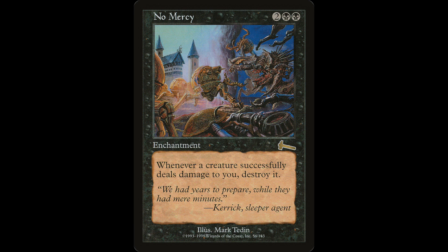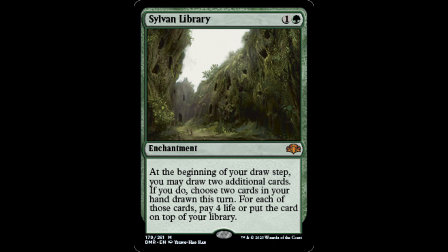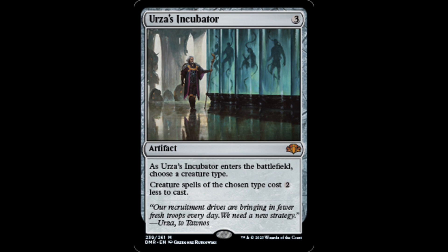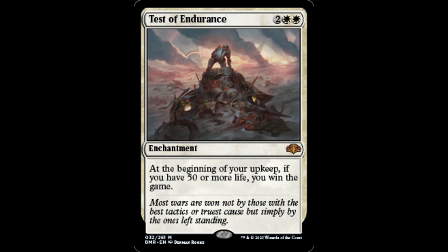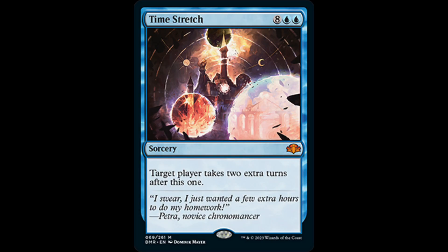Lyra Dawnbringer is a good card — Angels Tribal, people love that kind of stuff. No Mercy, Sneak Attack, Sylvan Library, Time Stretch, and the Tutor Cycles are all great reprints. Urza's Incubator is great for Tribal decks, and there's a lot of Tribal focus in Dominaria Remastered. World Gorger Dragon, Test of Endurance, and Gauntlets of Power round things out — more Tribal-type cards. Tribal is so popular in Commander that a lot of those color- or tribe-focused cards are going to be highly needed. Time Stretch, while very expensive and not really playable in limited or constructed, is actually quite fun in Commander where games are slower and there's a ton more ramp.